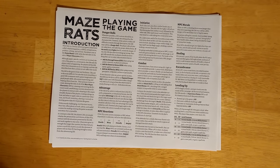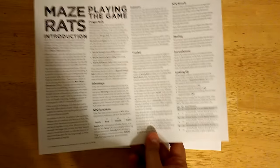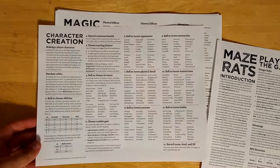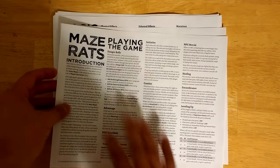This is Maze Rats. It's an old-school style role-playing game that I've been working on for the last several years and I feel like it's ready enough to show to the world. It's a quick game in the sense that its rules are very compact. All of its rules fit on a single page and all of its character creation rules fit on another. So in fact, I recommend that you double-side this back-to-back and then you can hand them out to your players and they have everything they need to play.